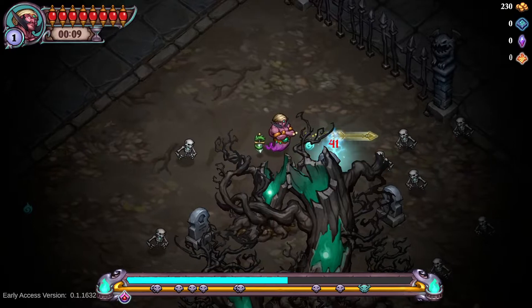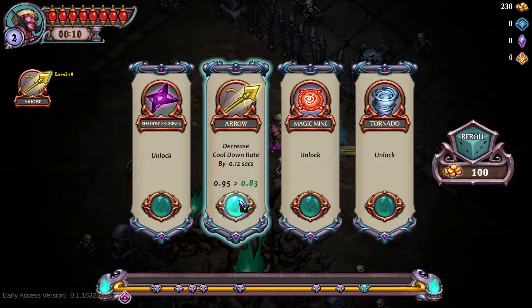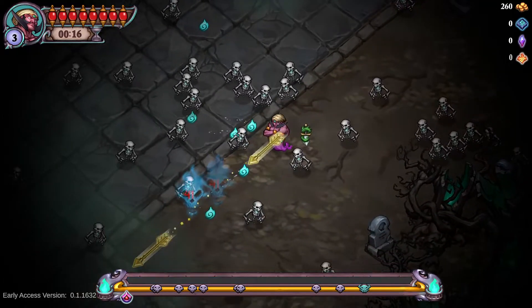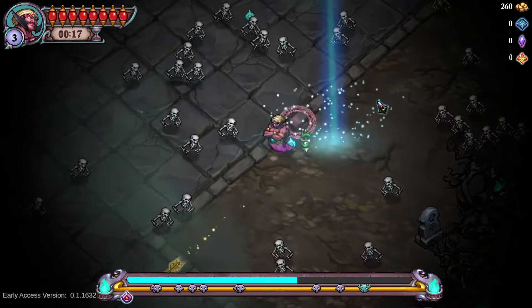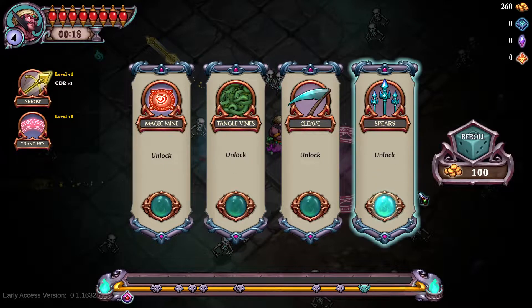Pretty much other than dot specific things. And dots are nice. Already getting some cooldown — fantastic. As you can see, we're doing 41 damage. Not too shabby at all. So what else do we want? We want something to clear some stuff and save our butts. Let's go with Grand Hex. I love Grand Hex. I'm just doing it for the funs.